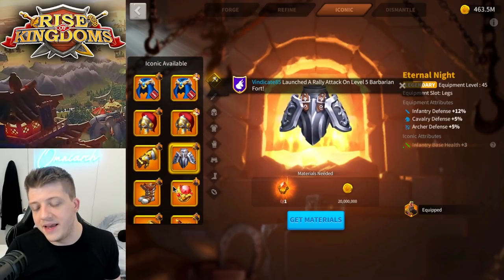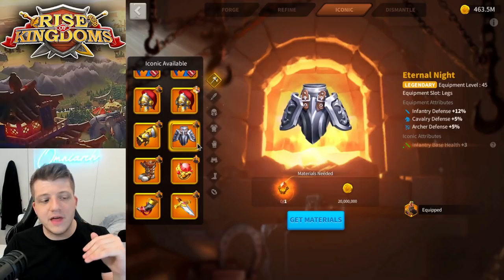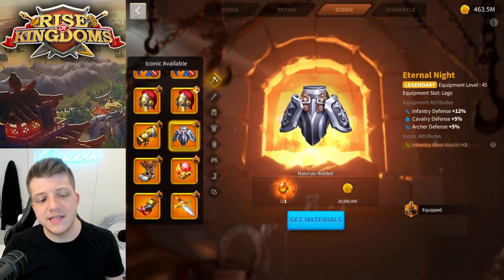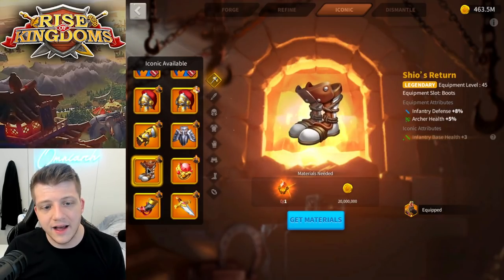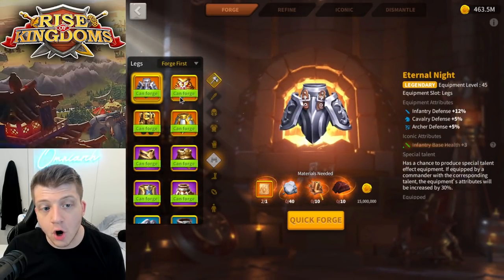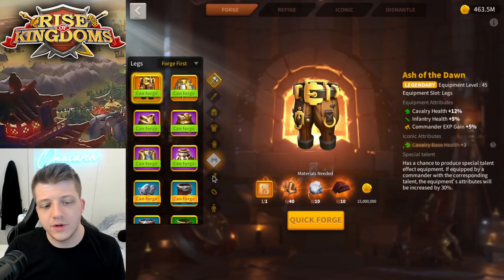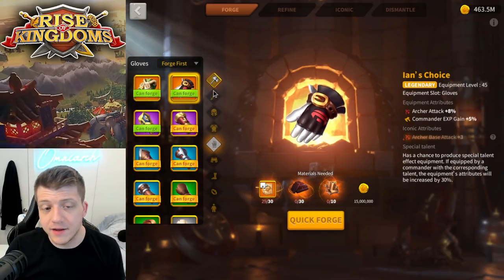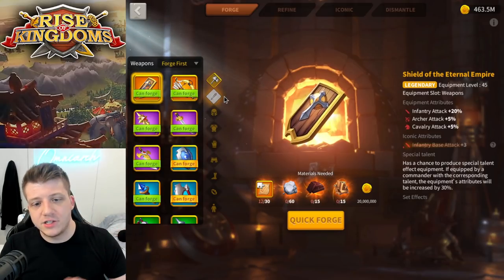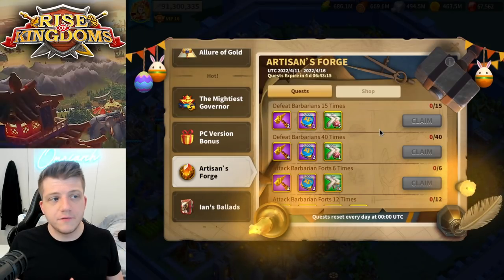After accessories, I would focus on pieces that give base health for the troop type you care most about. For me that's going to be legs and boots — all legendary legs give health and all legendary boots give health, which is great. Gloves and weapons always give attack-based attributes, so personally I would focus on those last. Of course if you have a talent in those pieces that priority might shift for you.